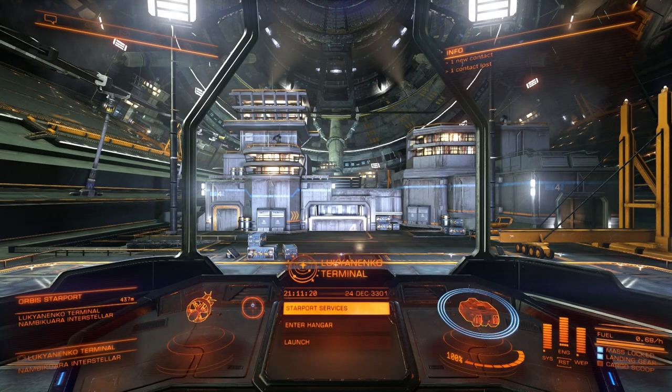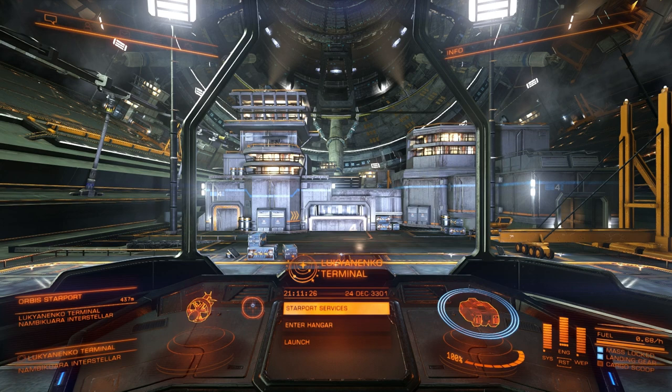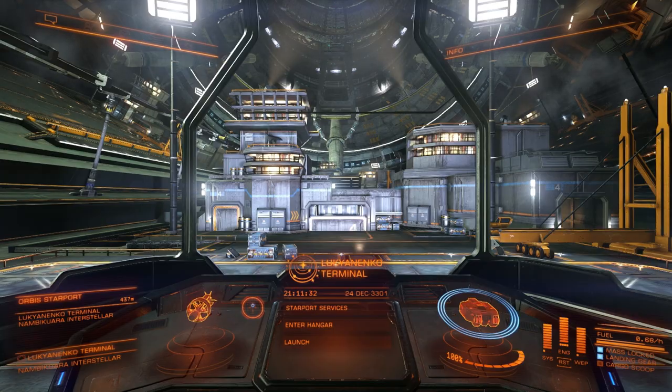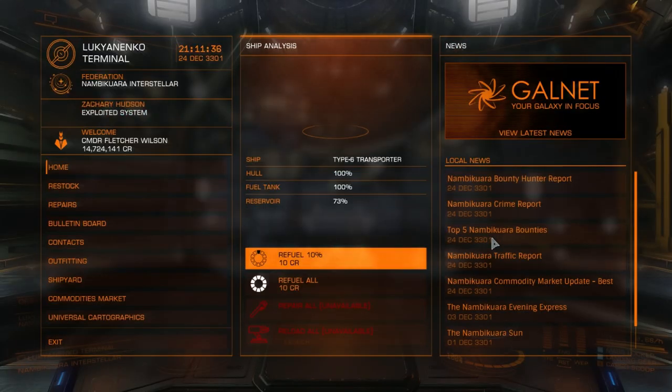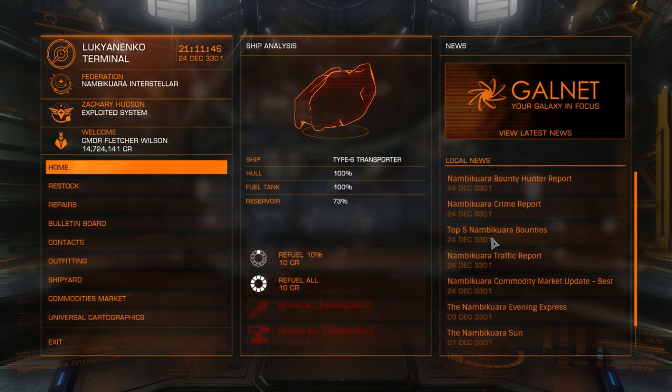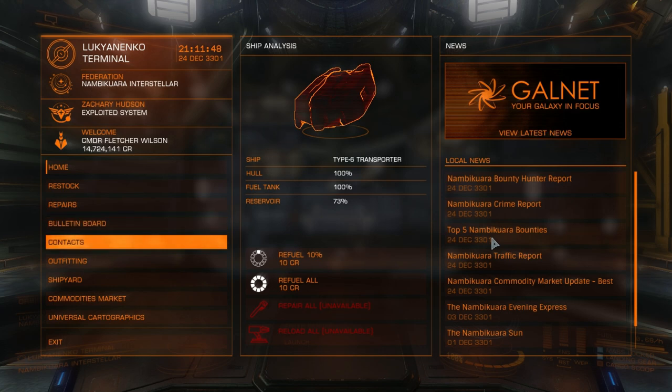Hello everyone and welcome back to Elite Dangerous. I'm here at Nambi Kuwara at Lukianenko Terminal and I have decided on a purpose. I've done some trading in the meantime but my new purpose is going to be to unlock the permit for Sol System. I can't actually go to Earth right now because Sol System requires a permit, and so I'm going to aim for that. At this system I have found what I think is the contract to get to that point.